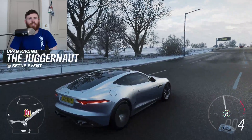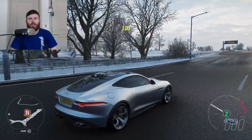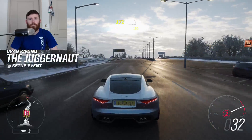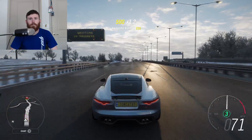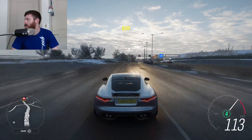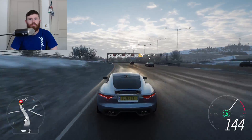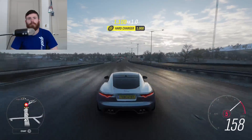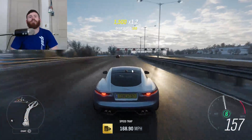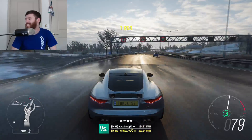We're gonna launch this thing in second, because first and second are so close together. Let's see what she'll do. 168.9 miles an hour. So the Kia Stinger has 168 to beat — basically it's gonna have to be 169 or higher.